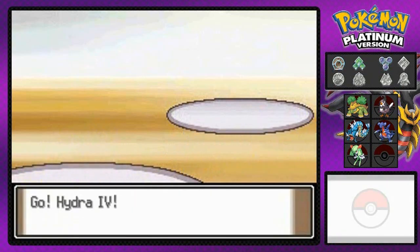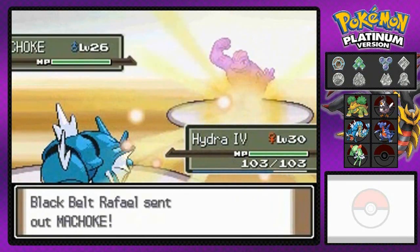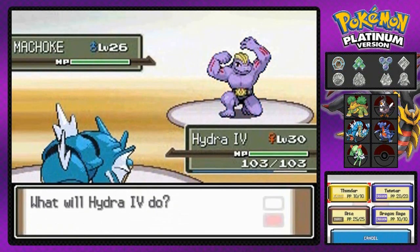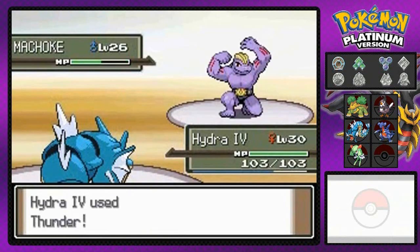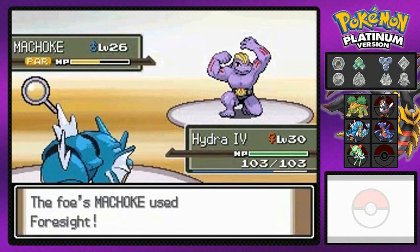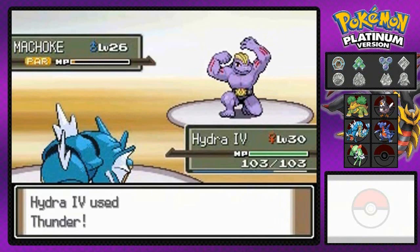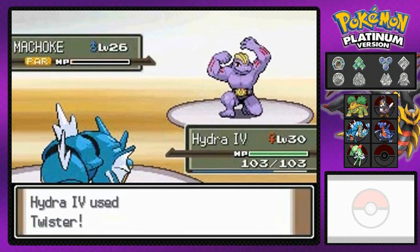Let me go straight to this guy because everybody needs experience points. Intimidate lowers his attack. I did teach my Hydra number four Thunder. Oh my god — Paralysis! Thunder for the win! You are paralyzed, you cannot move anymore. Let's go with a Twister attack — no need to waste more Thunder. Twister is a move you can't really avoid.